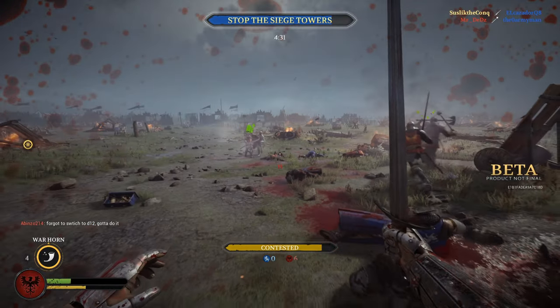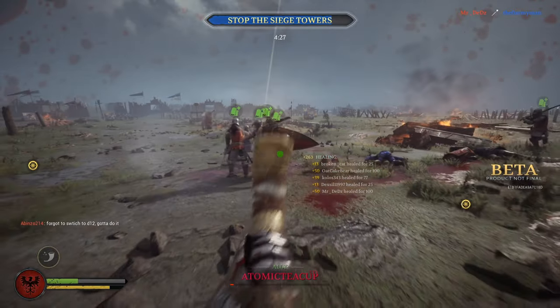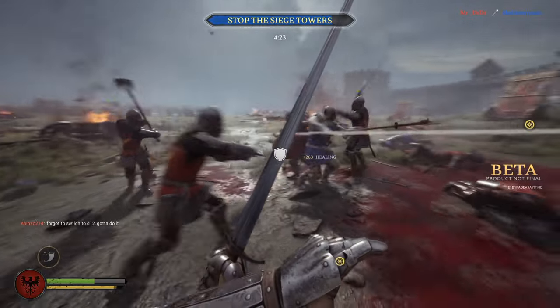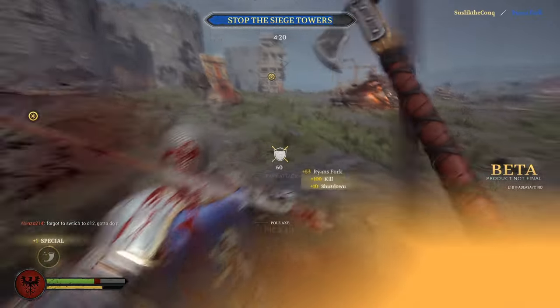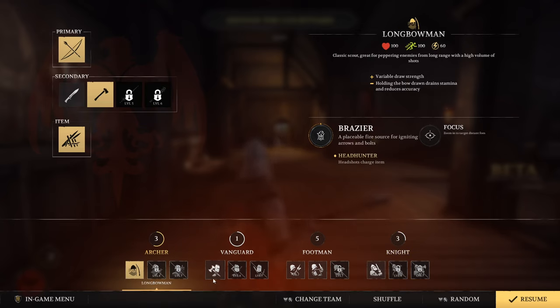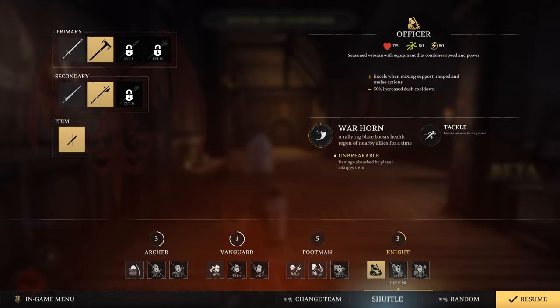64 players divided into two teams. There are two game modes: one called Team Objective, where one side defends their objectives against attackers, and Team Deathmatch, where both teams have the same amount of tickets and whoever runs out first loses the match. Currently there are four classes: Archer, Vanguard, Footman, and Knight.